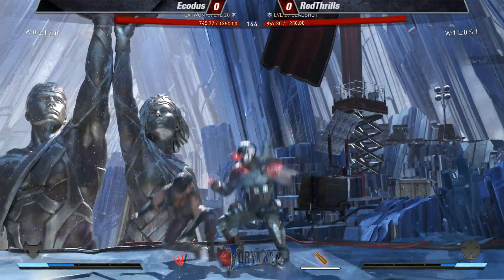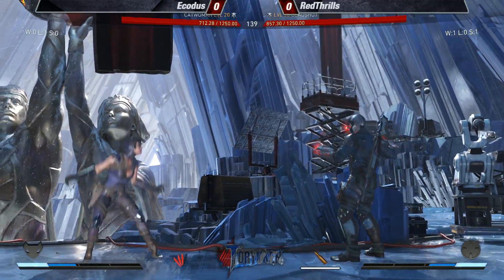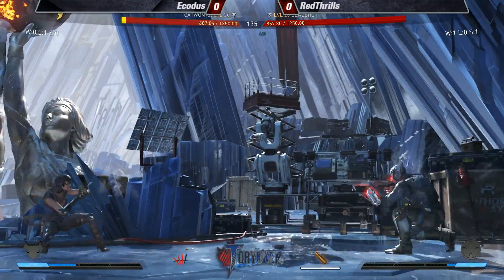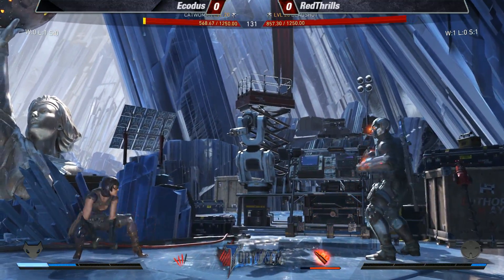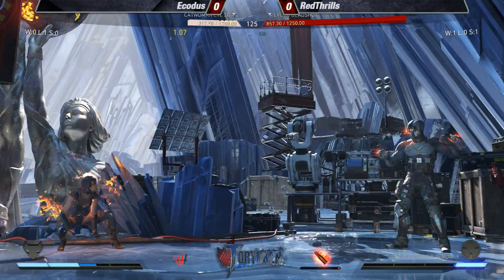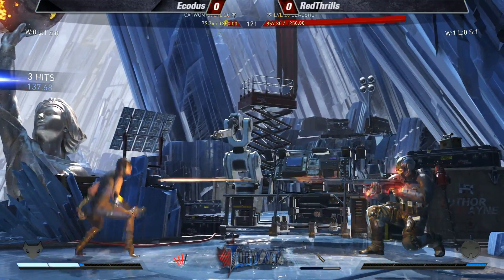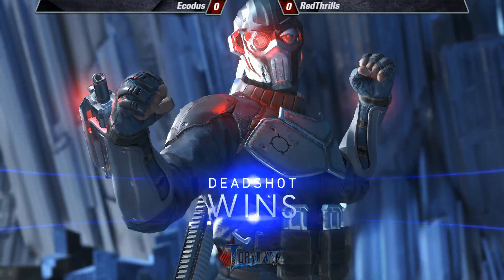That's definitely one thing players will have to adjust to later — learning to jump over the rifle instead of blocking it. It seems pretty reactable; it's a pretty long animation when he crouches down, so we wouldn't be surprised to see that in the future. Red Thrills is taking it to him now, he's got the life lead — what a turnaround. Fire bullets — and Red Thrills takes the first match.